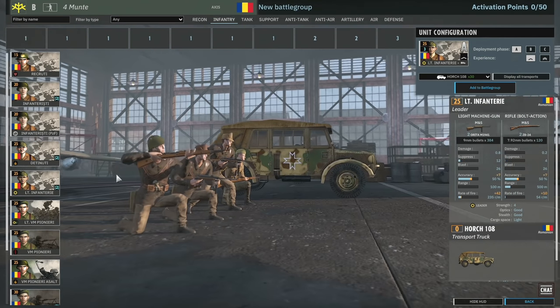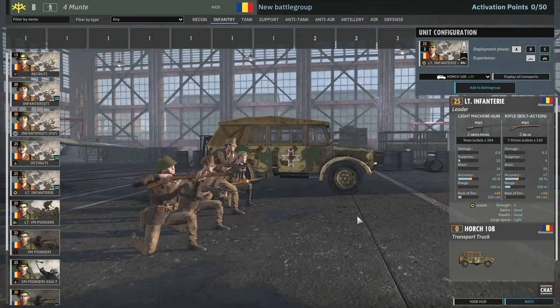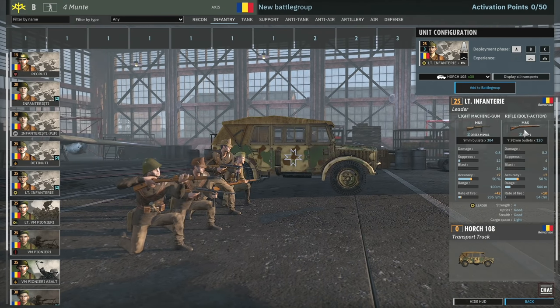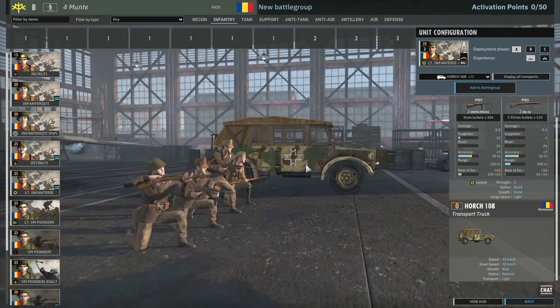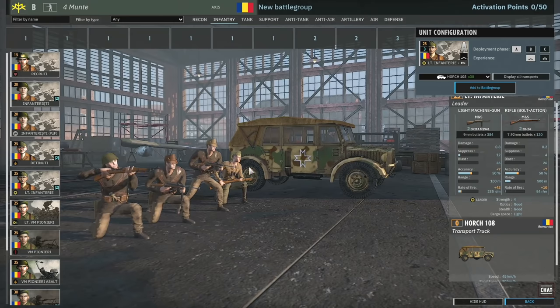Then we have the Infanteria leader. These guys have two submachine guns, two rifles, and you get three of them. No smokes is unfortunate - otherwise these would maybe be a little bit better.